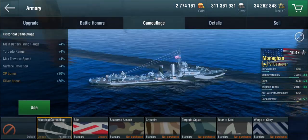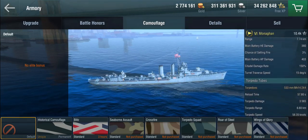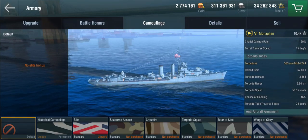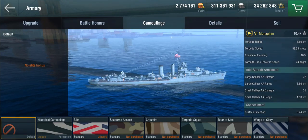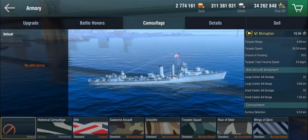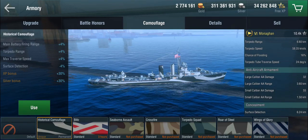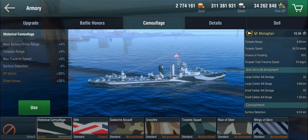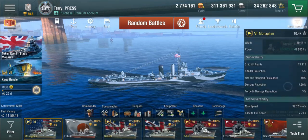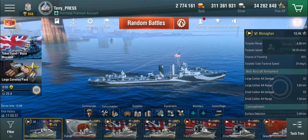Now why would you want the historical camouflage? Let's look at the stats of the Monahan again. This is the stock ship: she has a torpedo range of 6.6 kilometers — 600 meters longer than the Farragut — and a base surface detection of 6.24 kilometers. So there is a small gap to do stealth torpedoing, but it's too small to be effective. With the historical camouflage, you get the torpedo range buffed by 4% and the surface detection buffed by 4%, which gets us to a torpedo range of 6.86 kilometers and a base surface detection of 5.99 kilometers.